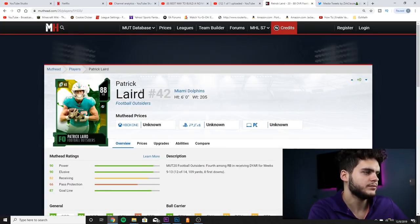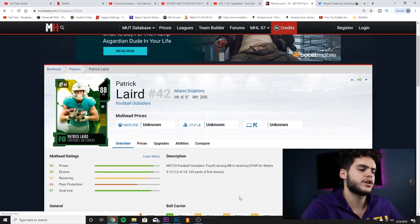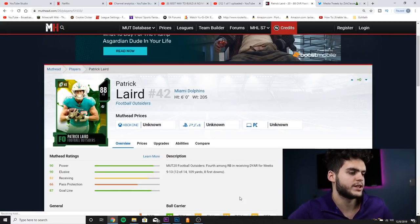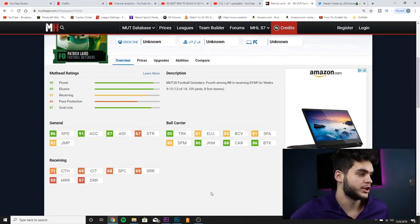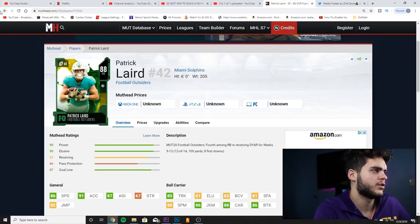Next is Patrick Laird, 88 overall halfback for the Miami Dolphins. He ranked fourth among running backs in DYAR for weeks 9 through 13, with 109 yards and 8 first downs. His stats: 86 speed, 91 acceleration, 87 agility, 85 truck, 81 elusiveness, 83 ball carrier vision, 81 stiff arm, 80 spin move, 86 juke move, 88 carrying, 86 break tackle. He's well-rounded but decent at best across the board. Wouldn't really recommend him.